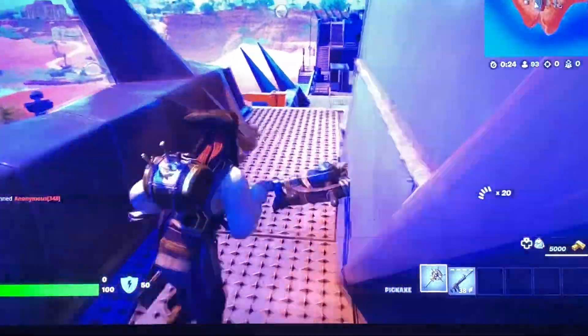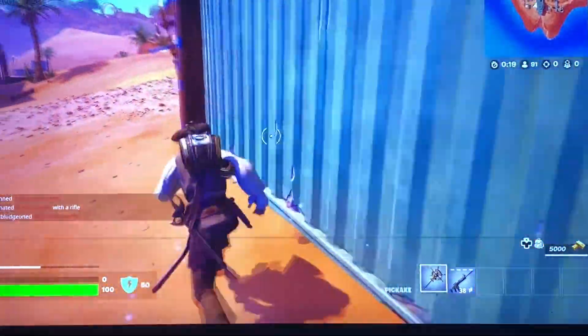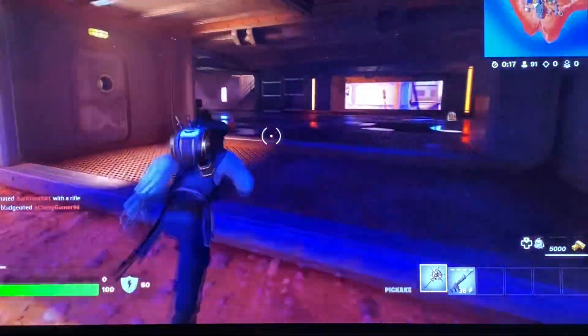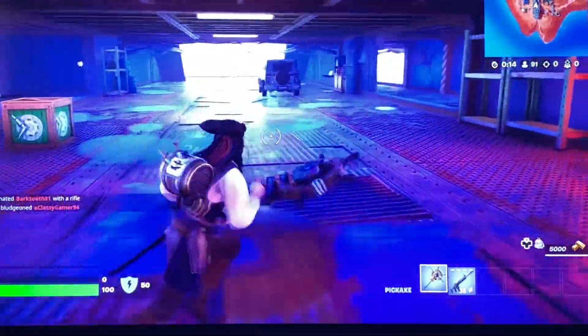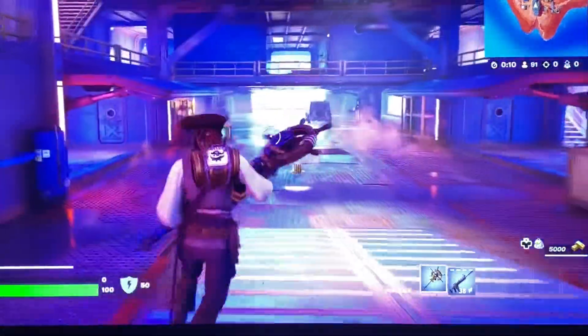At the bottom he has the vehicle area, obviously where he stores the vehicles. He has his own office. This is the vehicle section — if you saw in the trailer, you saw all these flying out of his ship.